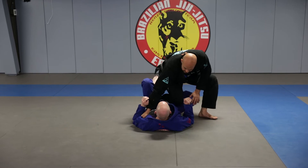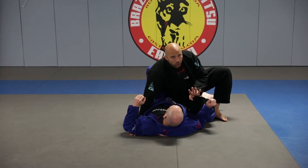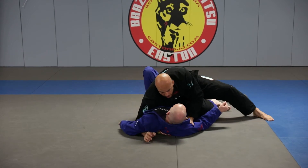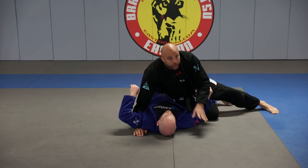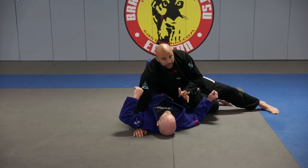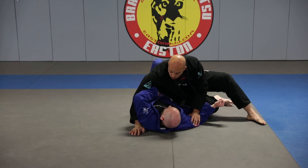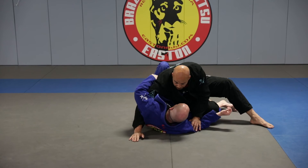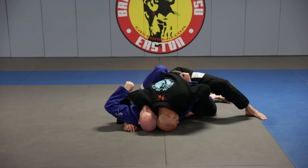From this punched armpit position, you could very easily dig a pummel. I don't show it in fundamentals because you have to do more — when you dig the pummel, you also have to put your head to the opposite side of the pummel. I'm not saying I don't pass like this, but in fundamentals it can get a little tricky. Because if I only pummel, he can still re-pummel and there's the back exposure. So if you pummel, head goes down opposite the pummel, and now I'm controlling this opposite arm.